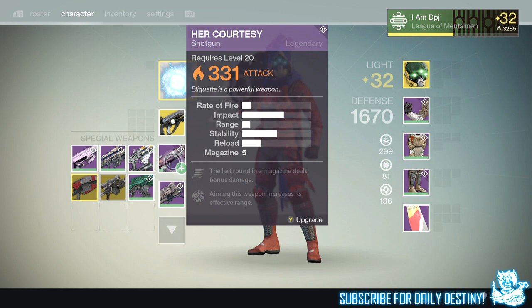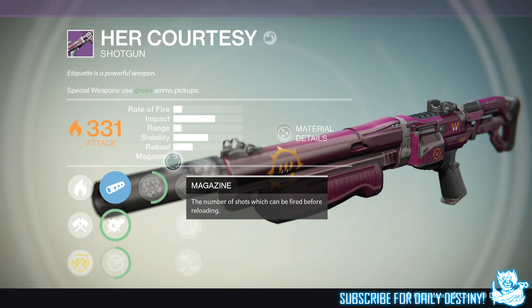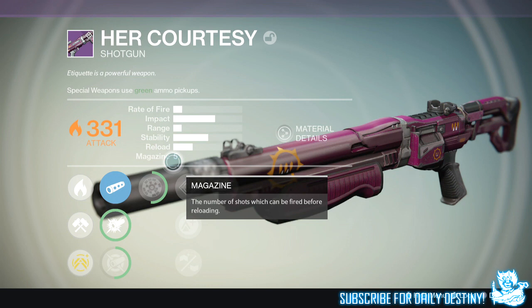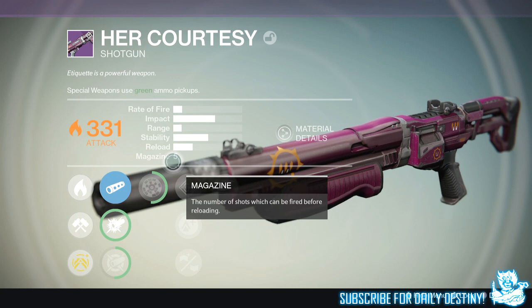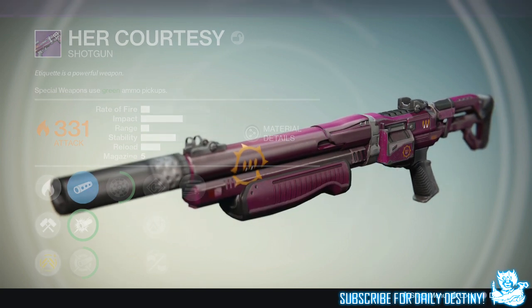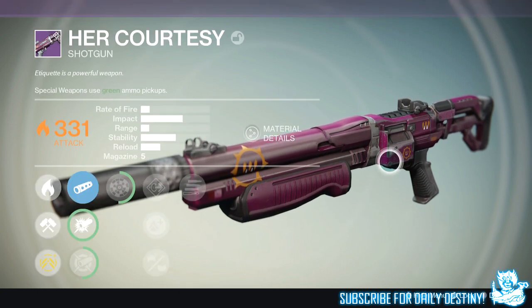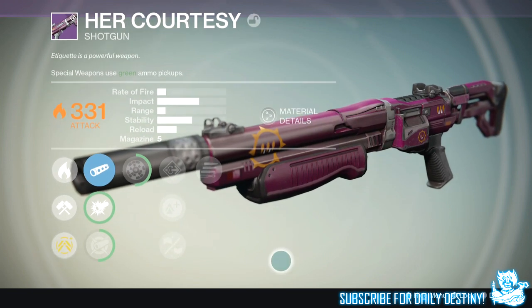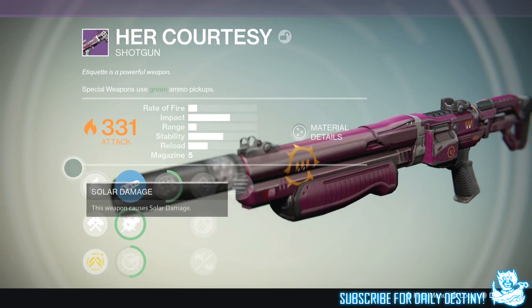Her Mercy shotgun is a different story. I do like shotguns in the game even since they limited special ammo in the Crucible — there's still enough ammo for someone like me who likes to run around shotgunning. Her Mercy is a queen's shotgun and its design is pretty sexy — that pink with a little bit of orange. Style-wise it reminds me a lot of the fan verdict, especially the front end.